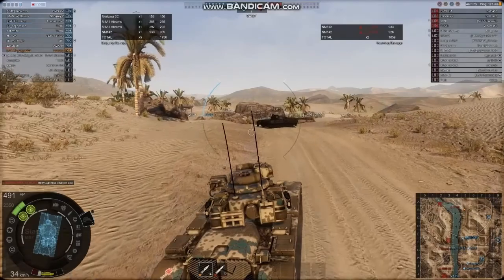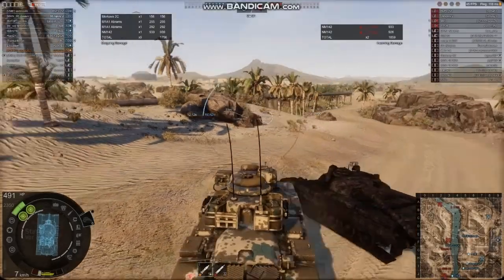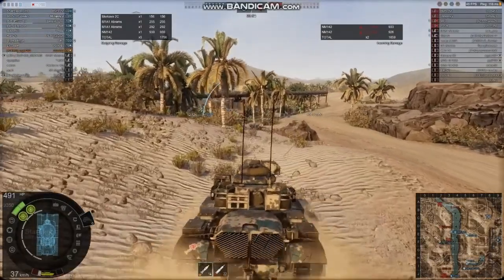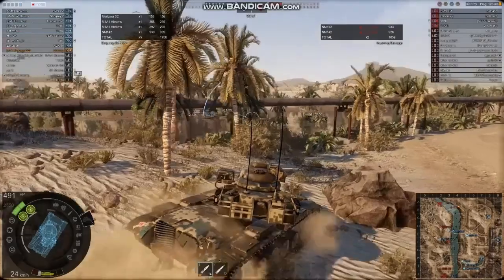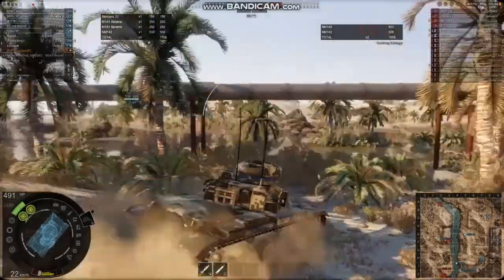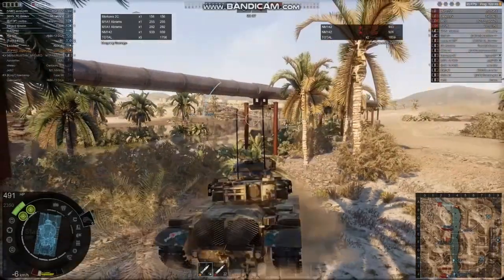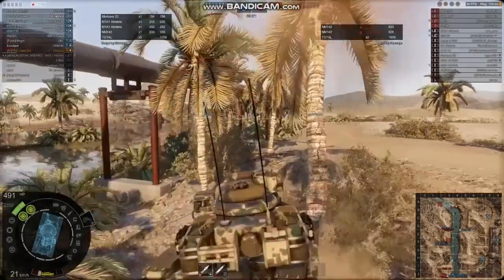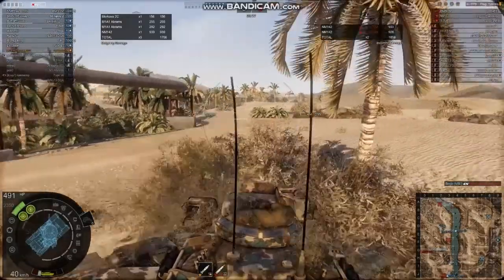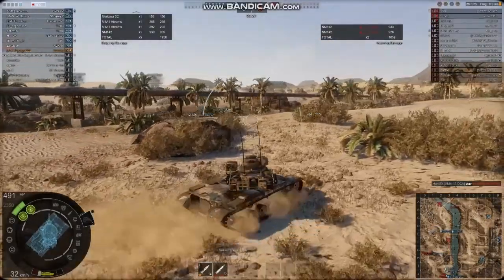Nothing stellar for a tier 5 main battle tank — this tank does not perform as well as some of its contemporaries, but it doesn't do terrible either. The rest of this game is just hunting for the T-72. If I remember correctly he's hiding on our spawn point, which is interesting to say the least. I'm watching this replay and recording at the same time, so it's kind of live for me.